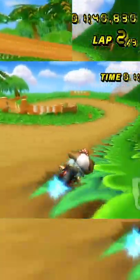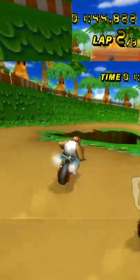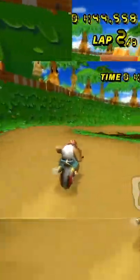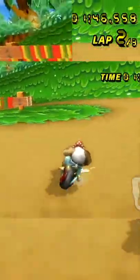By drifting left into this steep slope, you'll launch yourself even further to the left, setting yourself up real nice for the gap cut. If done correctly, you'll be able to hop off the gap, your back wheel clipping the edge, and maintaining most of your speed for the following turn.